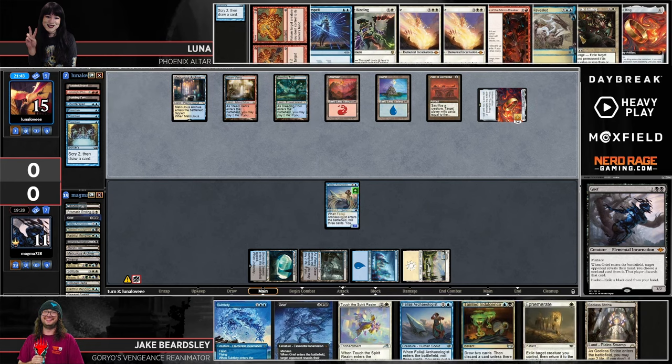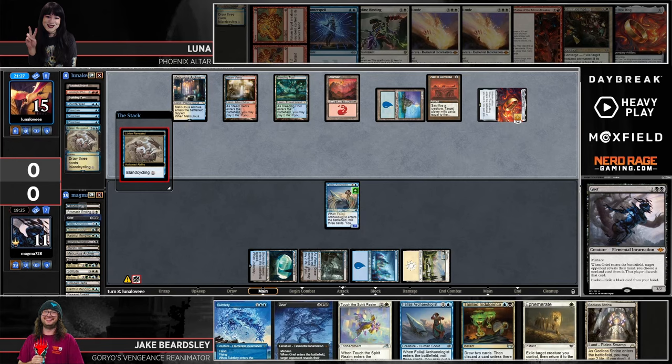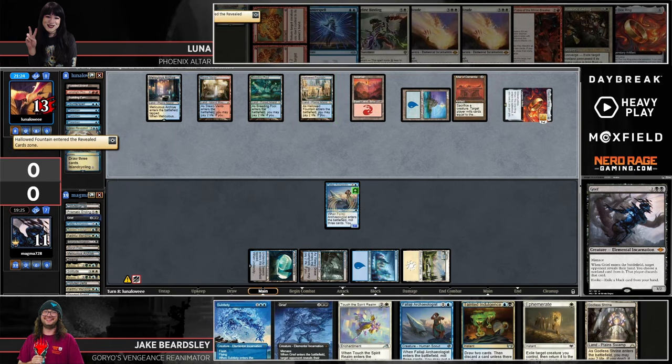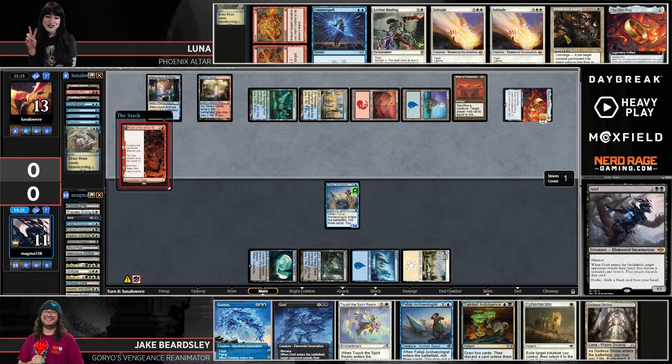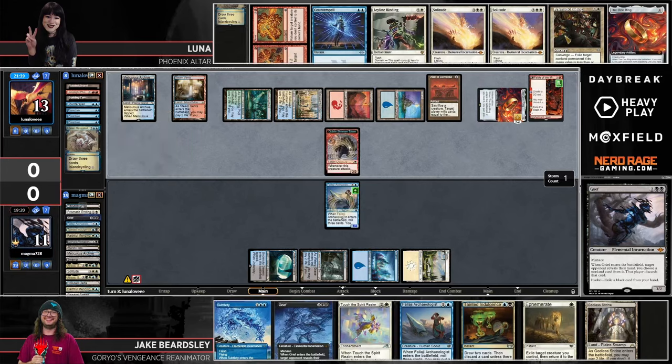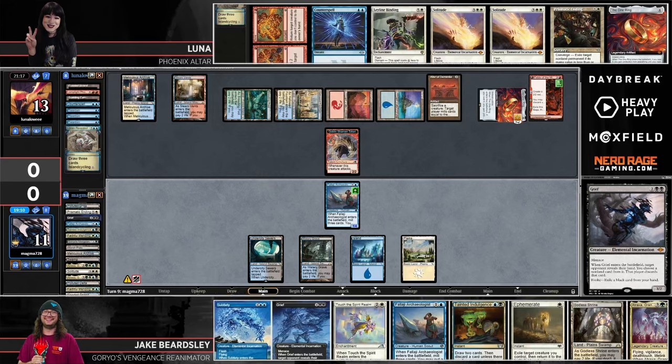There's another One Ring — maybe this is the point where Jake getting all these cards isn't the be-all end-all. We saw Jake just have to pass the turn again after that. Maybe just cheating copies of the One Ring in perpetuity is the path forward for Jake. What is Jake's goal — what's the best thing he can accomplish in a turn? Because he can't deal 20 damage, and you can't Grief your opponent through the One Ring. Jake didn't find another copy of Goryo's Vengeance either.